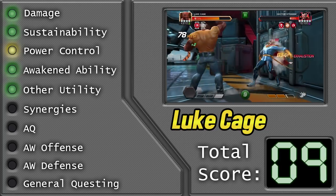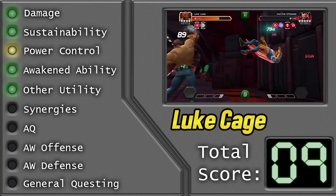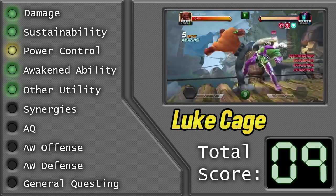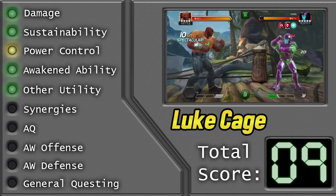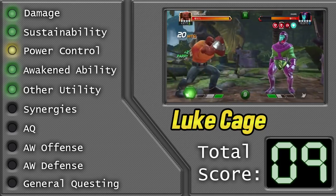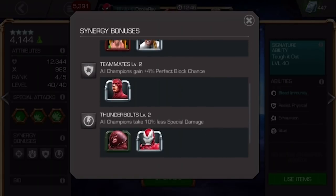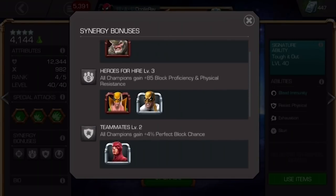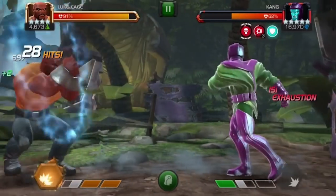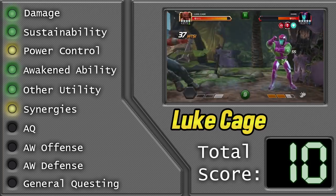It's not the best utility you could find in a character, but it can be helpful in certain situations. If it were a bit more reliable I could give it a level 3, but because the exhaust debuffs are only a 30% chance to apply, it's kind of unpredictable when you're going to put debuffs on the opponent — so sometimes it works for you, sometimes it doesn't. It's kind of based on RNG, so you leave it up to fate a little bit. That brings his score to 9. We move on to his synergies, which I'll just say are a level 1 — nothing above average here. Most older characters just have synergies that add some things to crit, armor, or block proficiency, but nothing crazy. It doesn't add any new abilities to the character, so Luke Cage's synergies are just average, bringing his score up to 10.